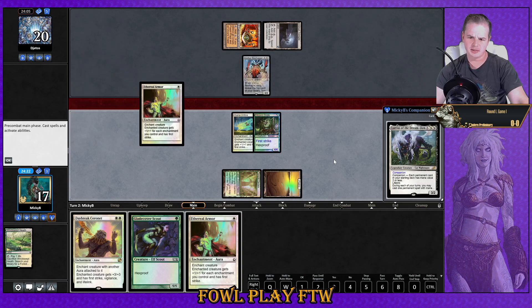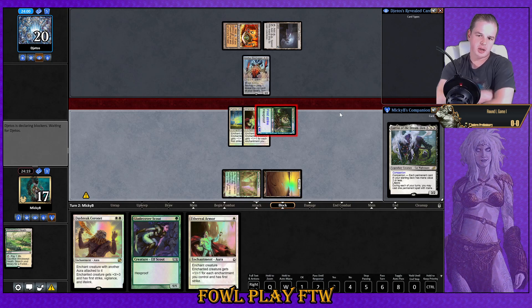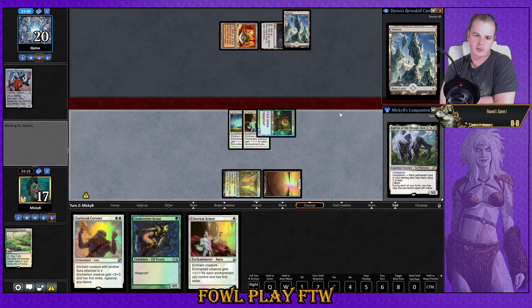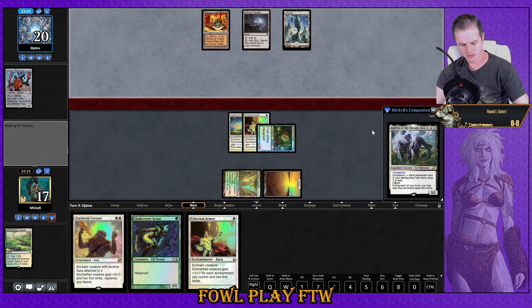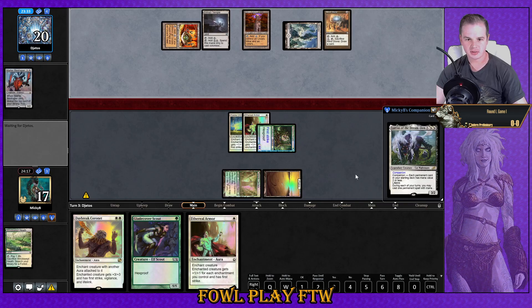Attacking here is kind of medium. On balance, we probably go for it — they just block and get their Matter Reshaper trigger, which is boring, but otherwise they'll hold it back again and we don't have guaranteed evasion. They get free ramp off this creature. Eldrazi Tron is very well placed at the moment — I was watching a video by Nikachu going over various decks in the format.